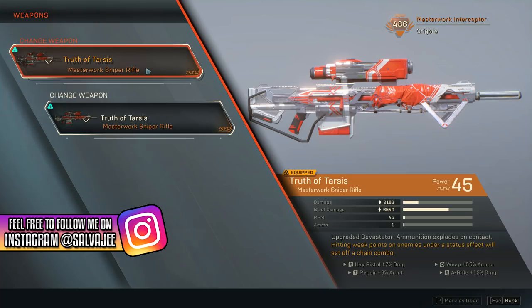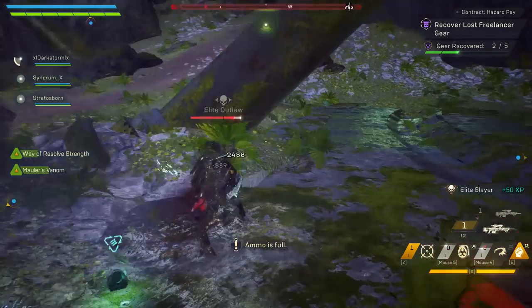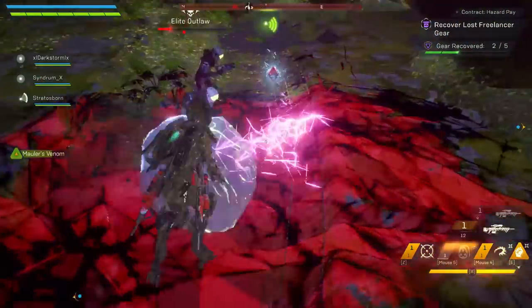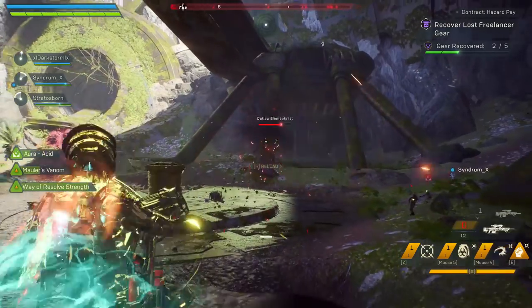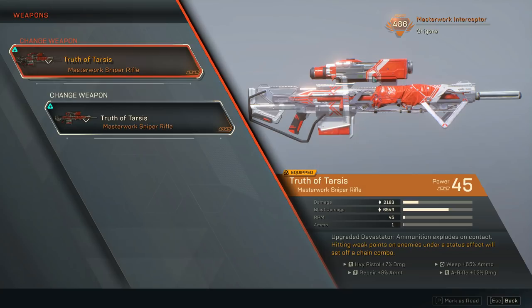If you want to use this build at Grandmaster 1, you need at least one Masterwork level component. We're using two Truth of Tarsis sniper rifles. This build works so well because I have a total of 23 bullets between both snipers combined, and ammo is always dropping for me — so I'm never going to be running out of ammo, believe it or not, with these two sniper rifles. I have 65% more ammo from one inscription, and 125% extra weapon damage on my second Truth of Tarsis.